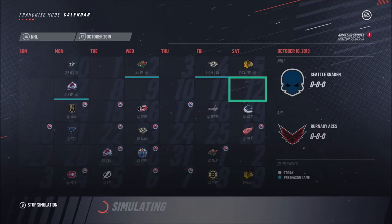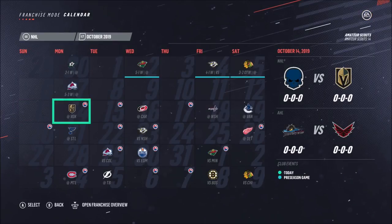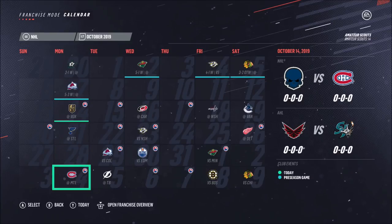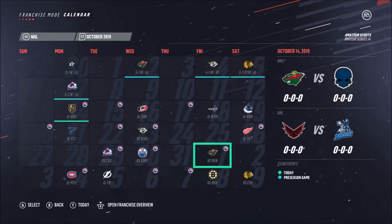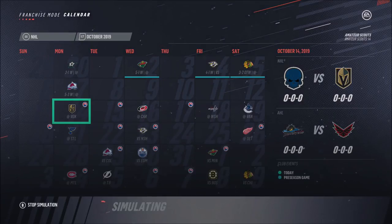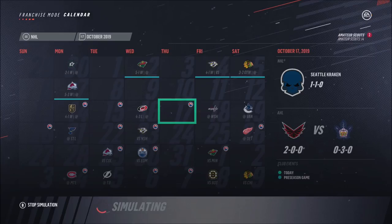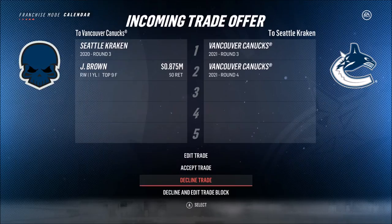We won basically all of our pre-season games, which is a good beginning. It would be great to win all our games in the actual season but that's never gonna happen. So let's simulate the first month, all the way up until the first of November. We start on October 14th and we win our first game 4-1. It seems like we're not having a tough time scoring, actually playing good for now.